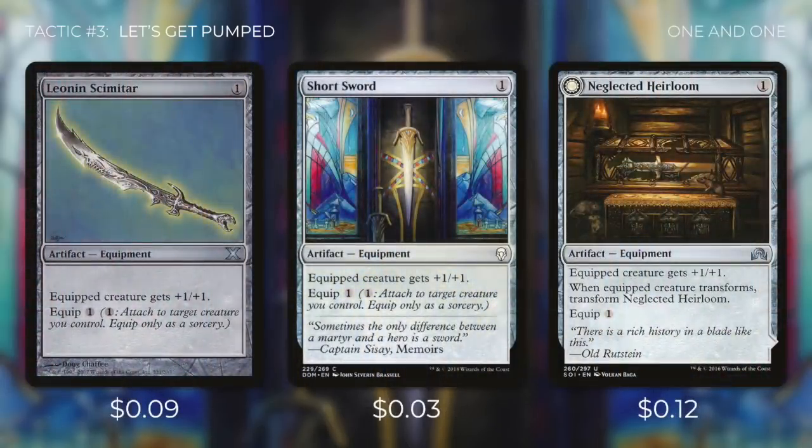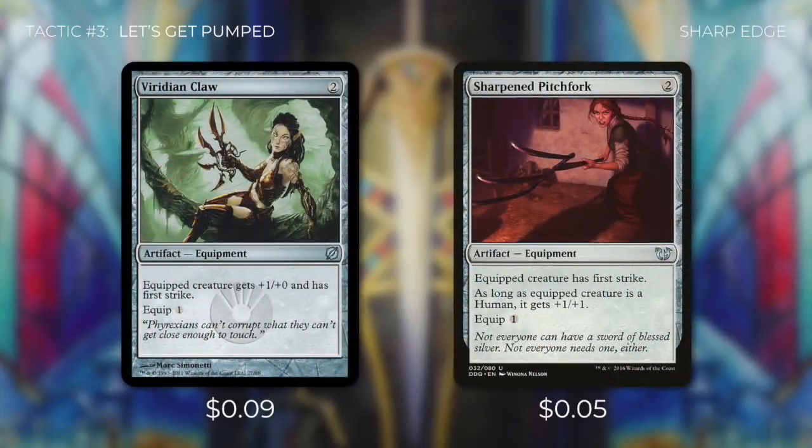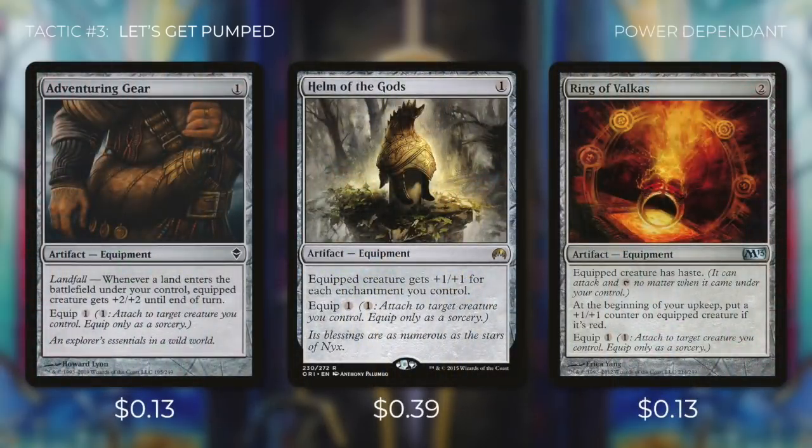Next up we're running Opaline Scimitar, Short Sword, and Neglected Heirloom, each of which gives equipped creature +1/+1 and costs one to equip. Then there's Bone Splitter, giving equipped creature +2/+0, and Rishkar's Expertise — giving +1/+2 with tap to destroy target equipment. We're also running Viridian Claw, giving +1/+0 and first strike. Sharpened Pitchfork does the same but +1/+1. First strike helps with both blocking and attacking. Adventuring Gear has landfall — whenever a land enters the battlefield, equipped creature gets +2/+2 until end of turn. Helm of the Gods gives +1/+1 for each enchantment we control. And Ring of Valkas gives equipped creature haste, plus at the beginning of your upkeep, put a +1/+1 counter on equipped creature if it's red.